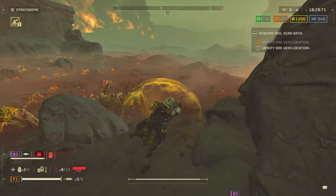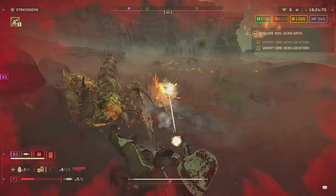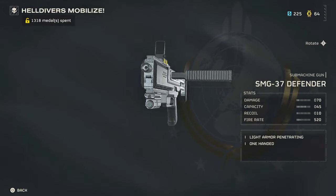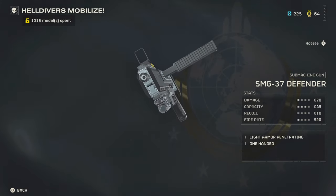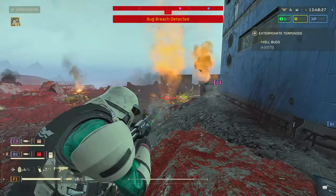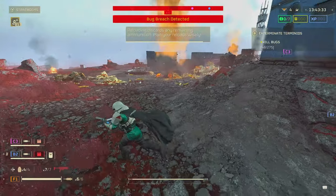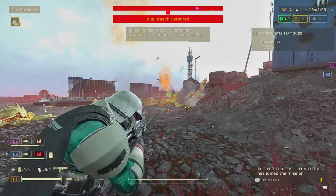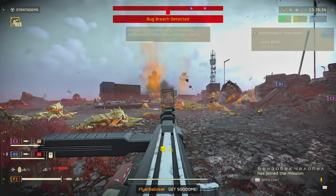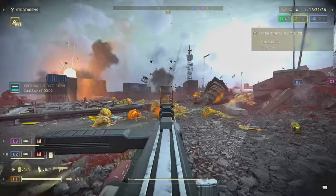Technically, the Penetrator holds the number one spot for assault rifles in my opinion. But I have another gun on this list that's a good alternative for people who don't want to use the Liberators: the SMG-37 Defender. It doesn't have medium armor penetration like the Liberator Penetrator, but it does 70 damage per shot and has great mobility as a one-handed weapon — you can run and shoot behind you without slowing down.